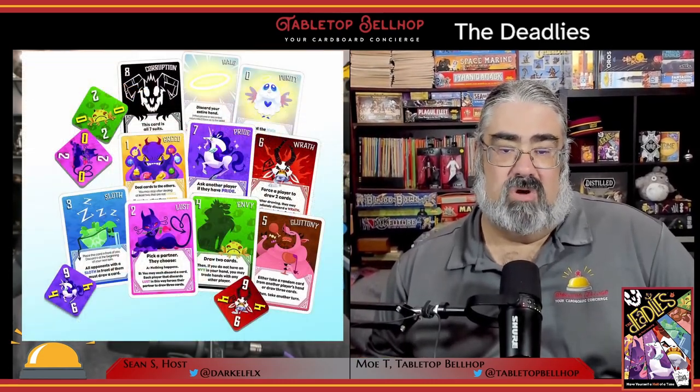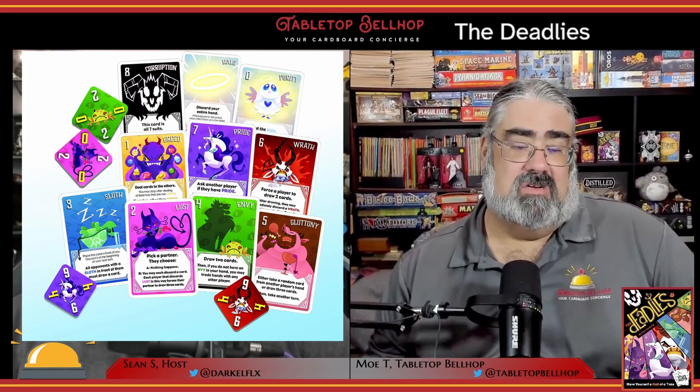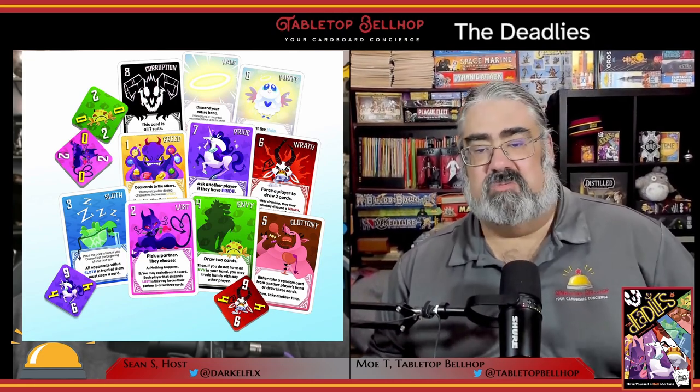Despite featuring seven sins, The Deadlies is a three to six player game, with rules for six being a variant. A single round takes about half an hour, but most groups like to play a few games in a row. The Deadlies has a very reasonable MSRP of only $15 US, making it an easy purchase for take-that card game fans. It is a card shedding game where you're trying to play all the cards in your hand. It features seven suits, one for each of the seven deadly sins, each with cards numbered one to seven, plus a few special cards. On your turn you can play a set of cards from the same suit, a set of the same number, a straight, or a single card.